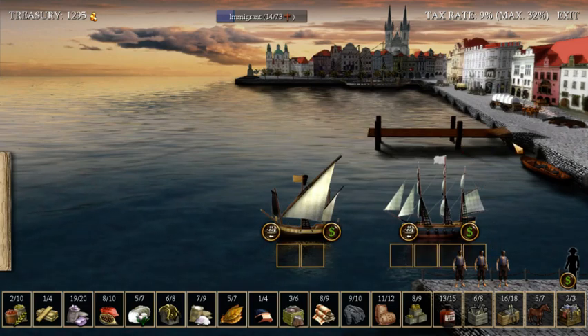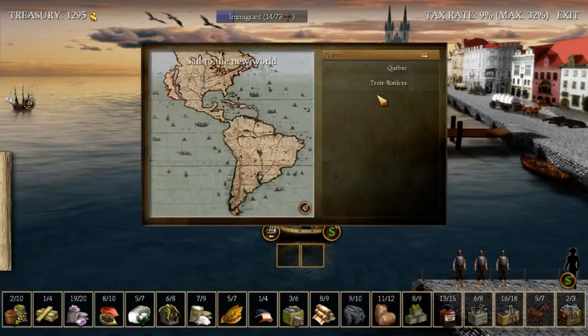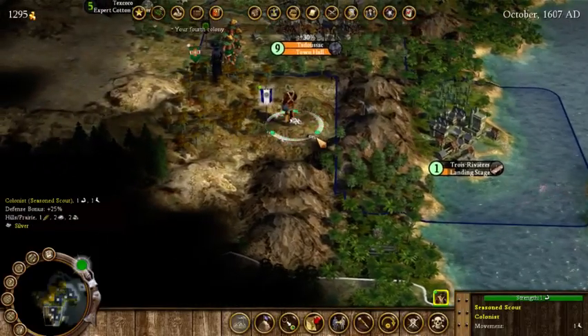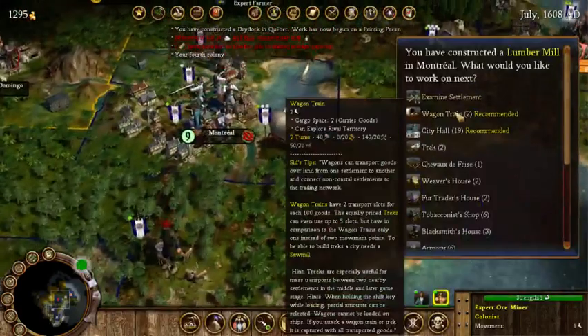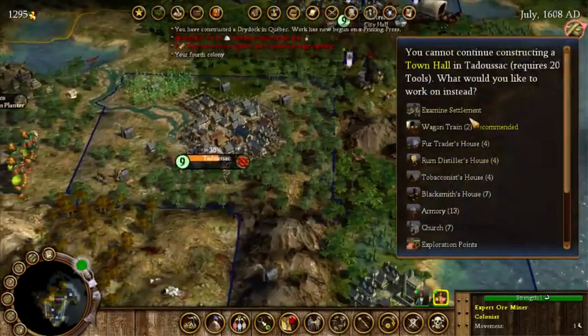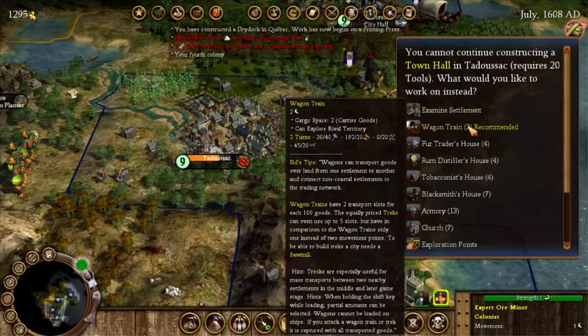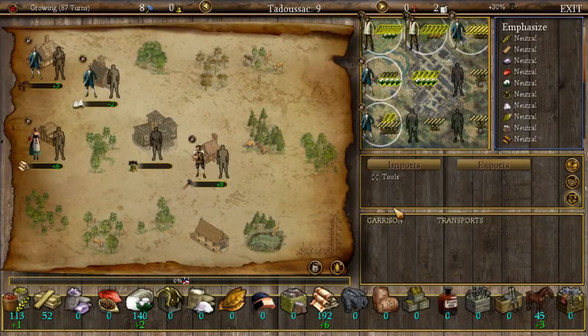We're going to want to build the dry dock in Quebec. Let's add 1200 gold. We could grab some criminals but don't really see the point. One ship goes to Trois-Rivières and the other to Quebec — probably should have done that in the opposite order. We now have a lumber mill in Montreal and can build the city hall. The settlements still don't seem to have enough tools for whatever reason.